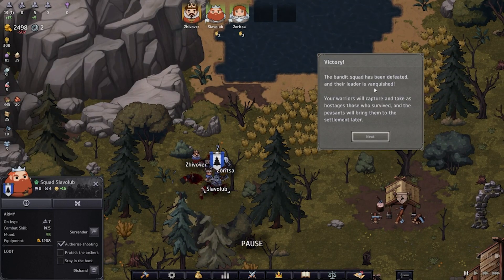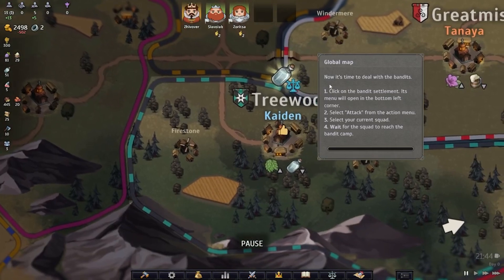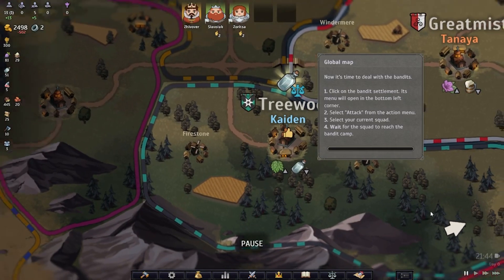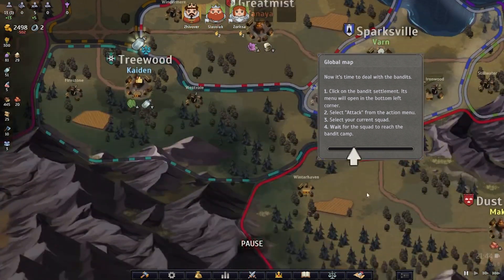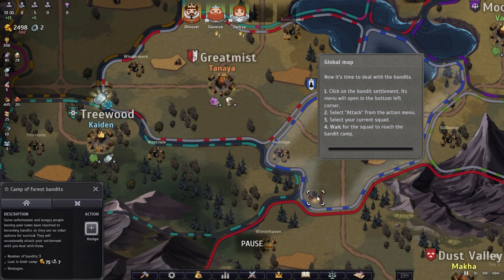Victory! The bandit squad has been defeated and their leader is vanquished. Your warriors will capture those who survived and the peasants will bring them to the settlement later. Now is a good time to launch a counterattack on their camp. Switch to the global map, click on the bandit settlement, select attack, select your current squad, and wait for the squad to reach the bandit camp.